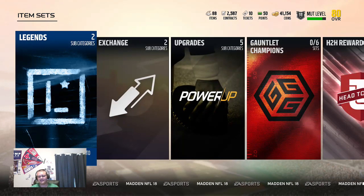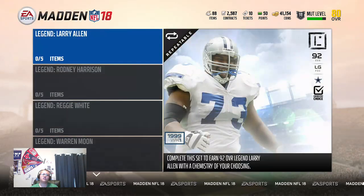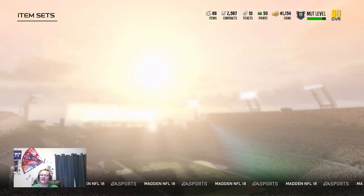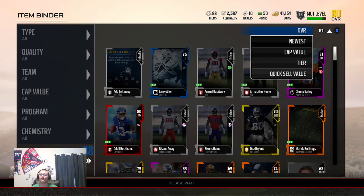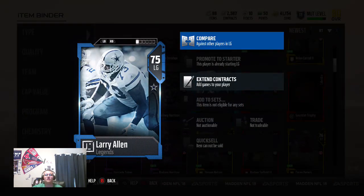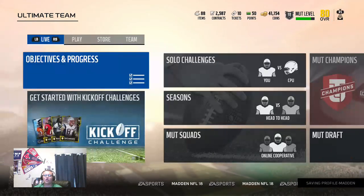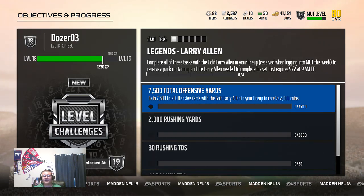Every week they release legends. The legends this week were Rodney Harrison and Larry Allen. All the legend requirements are no more collectibles — it's just different overalls of the player. Every week it seems they give you the legend for free — a 75 overall version of the legend — and you have to do specific things with that legend to unlock an elite version. If I do all the Larry Allen requirements, I might get any overall Larry Allen. You find them in objectives under progress — here's Larry Allen. You receive a pack containing an elite Larry Allen needed to complete a set.